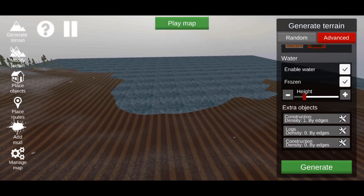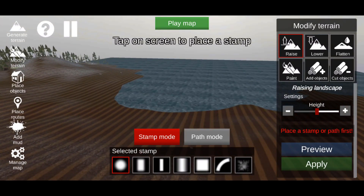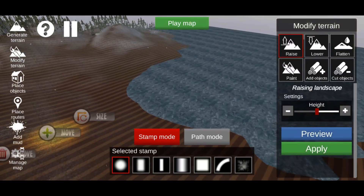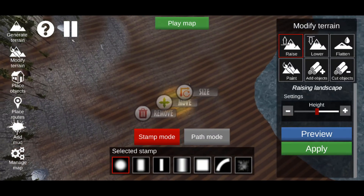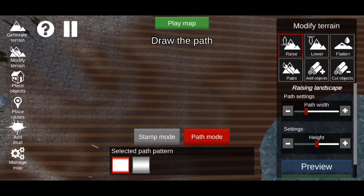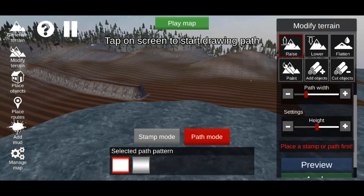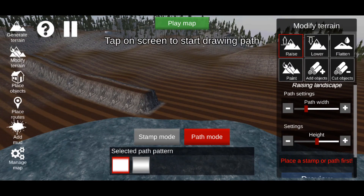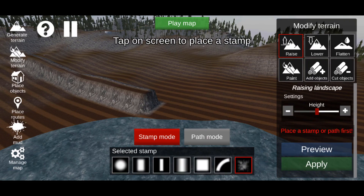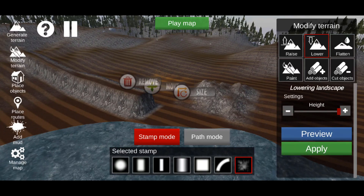Now go to the left side of the screen and hit Modify Terrain. You can see there is Raise, Lower, Flatten, Paint, Add Objects, and Cut Objects. With Raise, tap the screen and a yellow marker is placed on the ground. At the bottom you can select different shapes — squares, curves, or a faded bump section. There's also Path Mode where you can click, drag to draw a long path, preview it, and apply it. You can also Lower to drop terrain down and create holes.